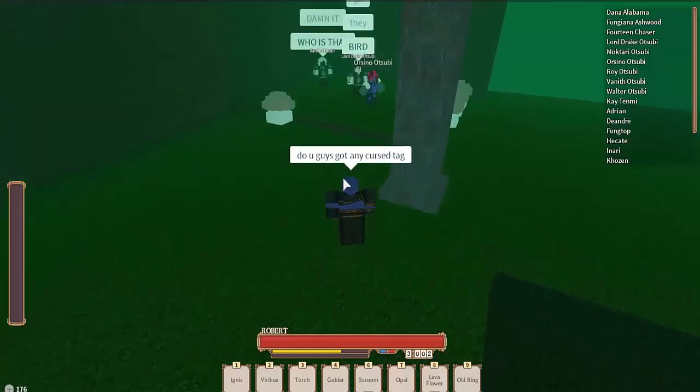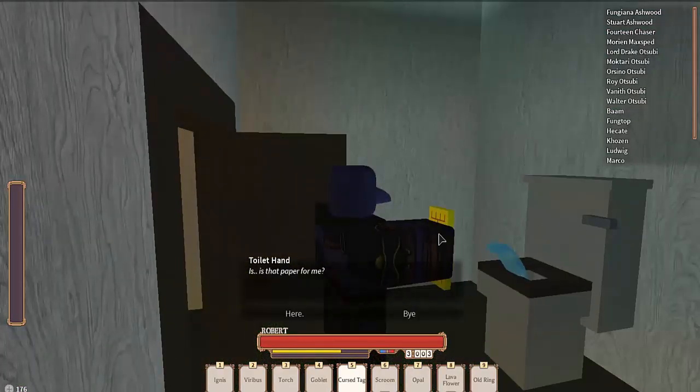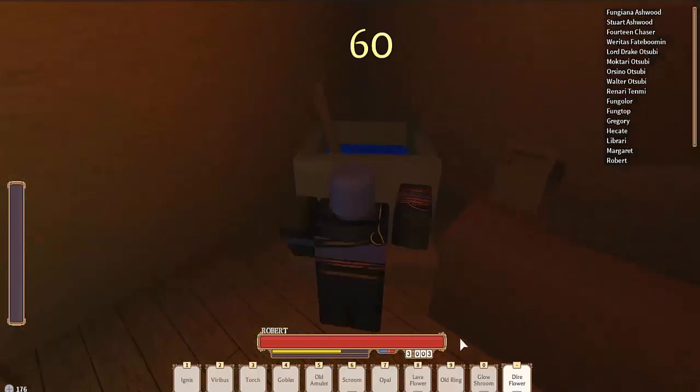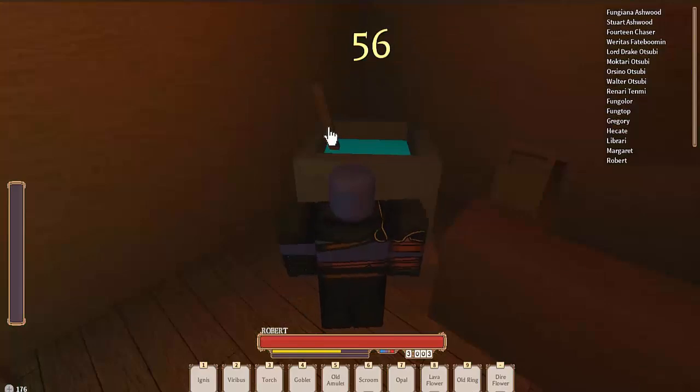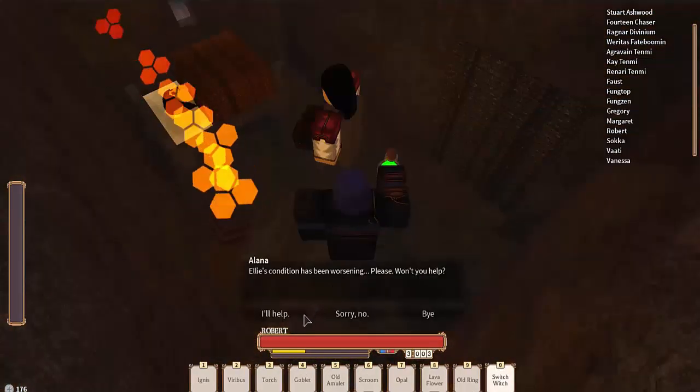You can get course tag by killing zombie scrooms, and instead of giving the love letter, give him the course tag for some chaotic points. To make the Switch Rich Potion, you need 1 dire flower and 2 glow scrooms. Instead of giving the sick girl the health potion, give her the Switch Rich Potion for chaotic points.